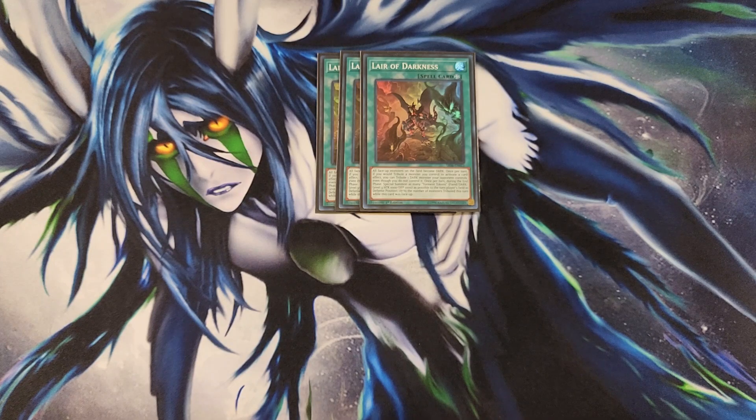Once per turn during the end phase — which is a mandatory effect — it special summons as many Torment Tokens as possible to the turn player's field in defense position, equal to the number of monsters tributed this turn. The tokens are Fiend, Dark, level three, with a thousand attack and a thousand defense. So if you tribute two monsters during your opponent's turn, they get two tokens; if you tribute two monsters during your turn, you get two tokens, which is still a pretty insane effect.